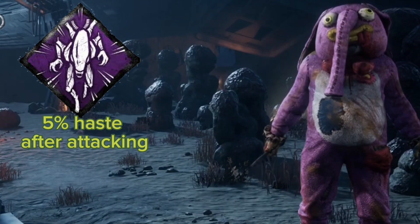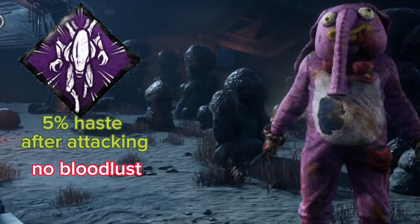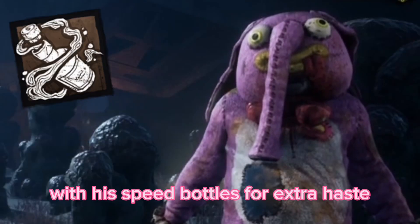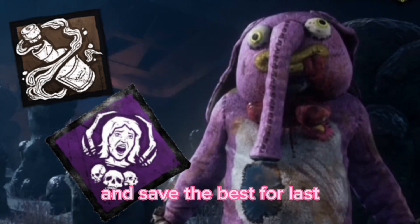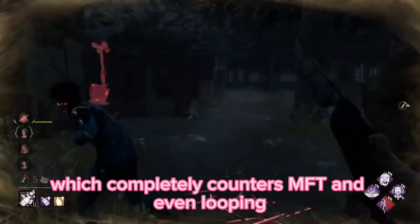This perk gives you a 5% haste buff after a basic attack, but in return removes the Bloodless mechanic. Put this perk on Clown with his speed bottles for extra haste and Save the Best for Last, and you can end chases instantly which completely counters MFT and even looping.